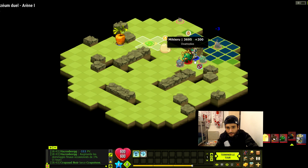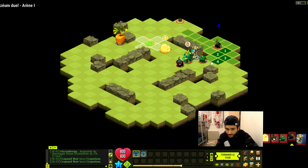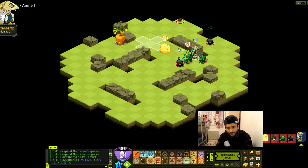Et on va lui rajouter le maximum de poison pour l'embêter. On va se cacher un petit peu. Il perd quand même du 900. C'est plutôt pas mal.